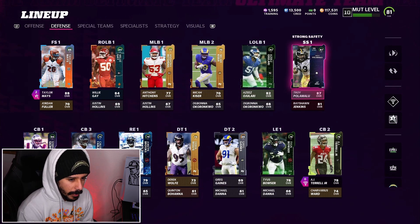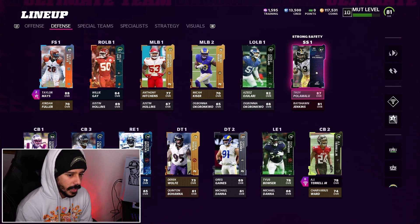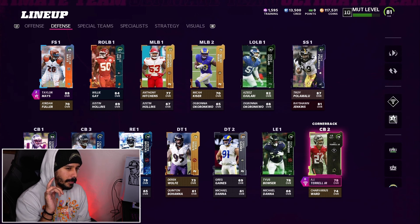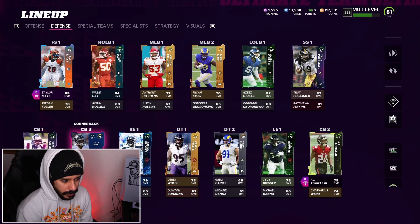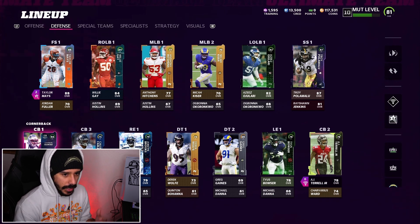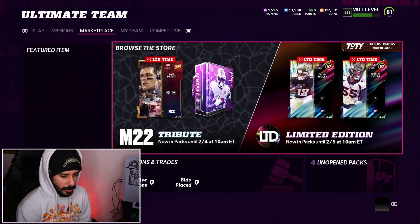I'm kind of okay with Troy Polamalu currently at strong safety. The only thing is I do want to get Acrobat on some of my players. Some of those coins are probably going to go towards training so I can get Acrobat on pretty much all of my DBs. But yeah, that's what the team is currently looking like. Let's go ahead and go over to the packs and see what we have. I think I have some quick sell packs.